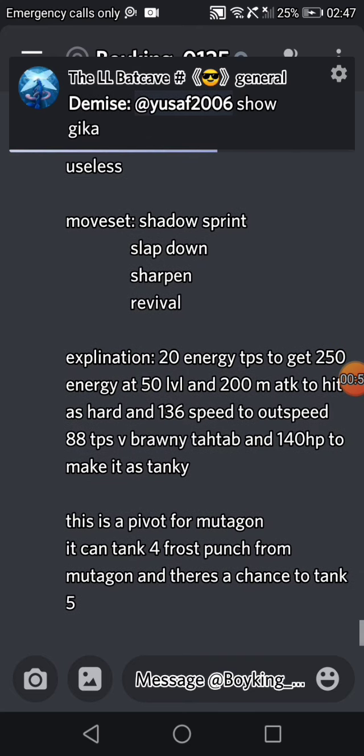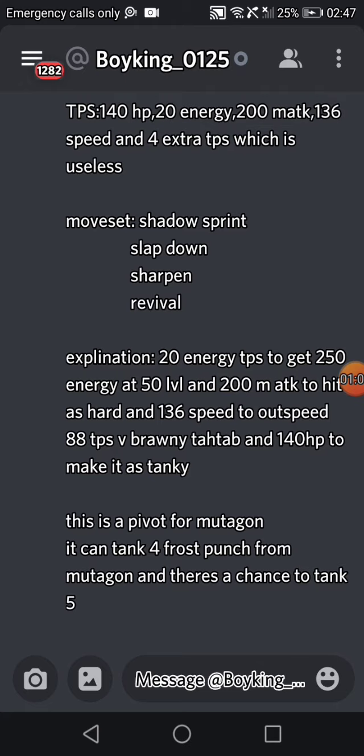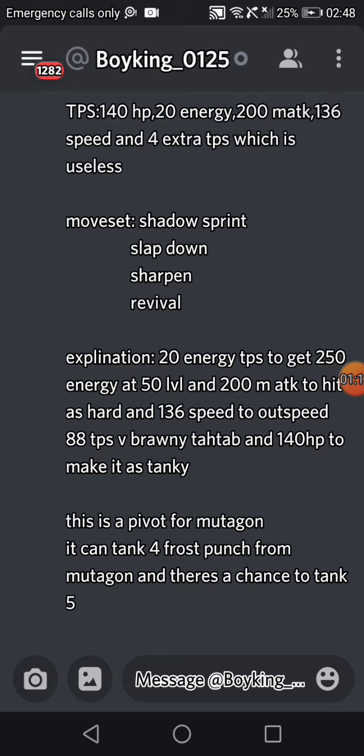The moveset is starter spree, shatter, sprain, slap down, sharpen or phantom slash — your choice — and revival. 20 energy TP gives 250 energy at level 50. 200 melee attack to hit as hard as possible, 136 speed to out-speed 88 very brawny TPs, and 140 HP to make it tanky — kind of a bulky attacker. A lot of people are running very brawny Tetap, that's kind of the meta right now.